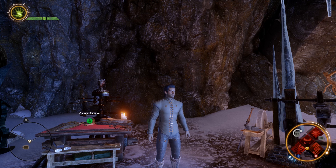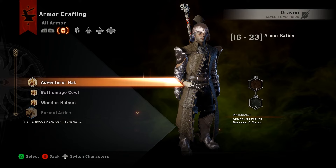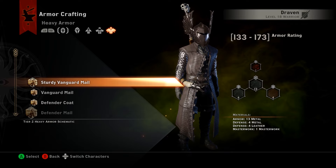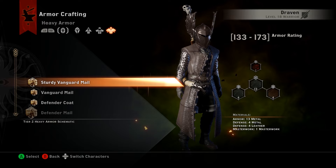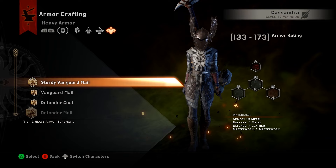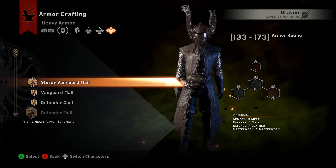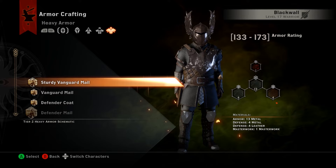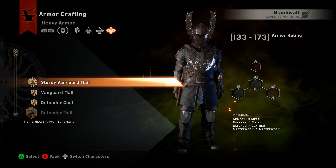Let's talk about crafting from schematics. At the craft armor table, all the different armor schematics are listed, divided by armor type depending on your class or your companions' classes. Each character also has a unique style in how armor looks on them — the same schematic looks completely different on Cassandra versus Blackwall, for example.